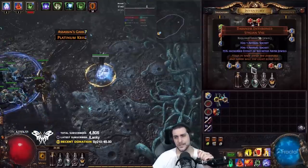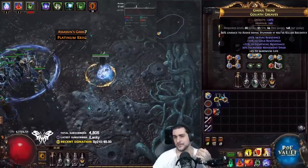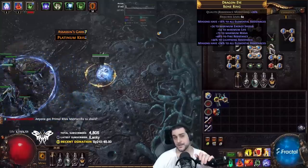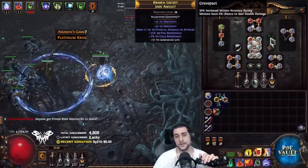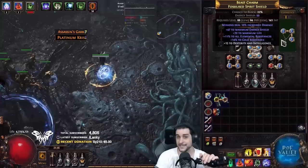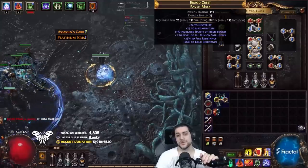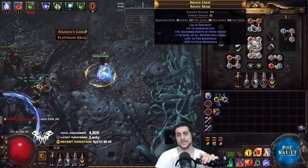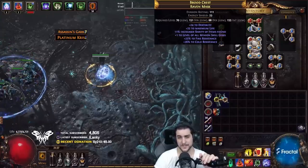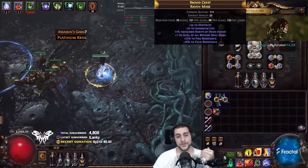We have a 5 chaos Darkness Enthroned and jewels in the build that cost about 5 chaos each. Outside of that, the rest of the gear is absolute trash — HP, movement speed, and resistances on boots; stats and life on the rings; some minion resist on the other ring to make sure my minions have capped elemental resistances. An amulet with a Grave Pact anoint together with stats and resistances and very bad HP. The shield has some generic HP and resistances. The helmet has plus one level of minion skills with 25 HP, hence why we're not even at 5k life — and we've been able to comfortably run up to tier 16 maps with pretty much no investment whatsoever.